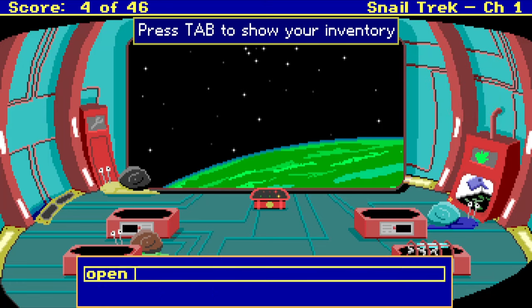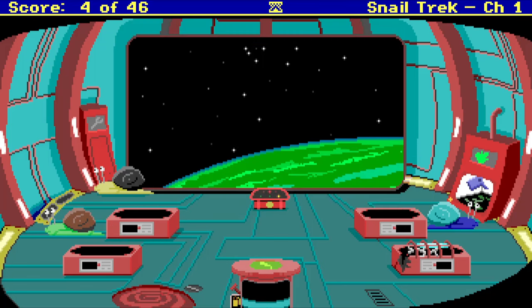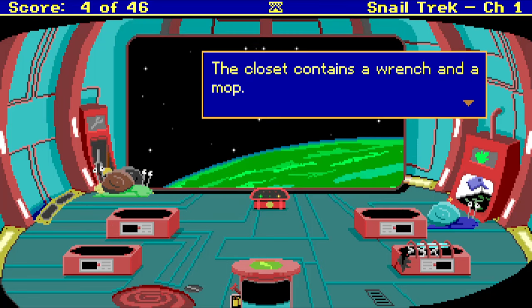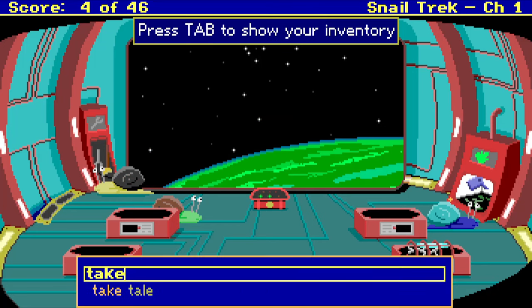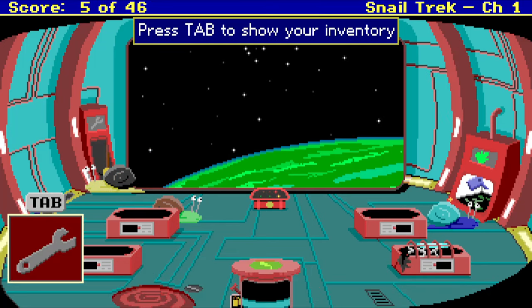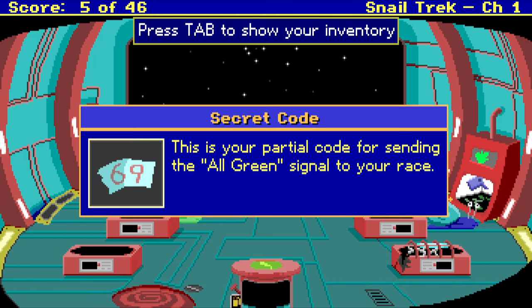Let me help with that. It needs my tentacle print to open it. There — it should be good to go now. Take wrench. I've got that in my inventory. Sweet. Hey, I've got a secret code. This is your partial code for sending the all-green signal to your race. 69.